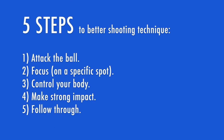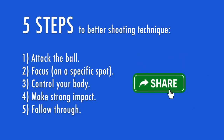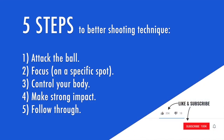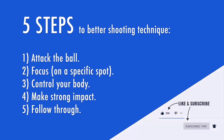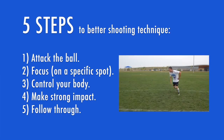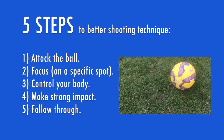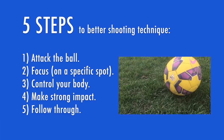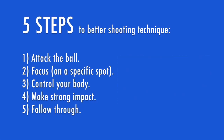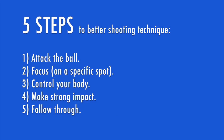You now have a 5 step formula to improve your shooting but none of this matters if you don't actually use it. You can go back to your old habits or you can use these tips to analyze your shots when you're practicing and in games. To quickly recap: Step 1, attack the ball with purpose. Step 2, focus on a specific point on the ball and keep your focus until you follow through towards your target. Step 3, control your body — make a strong plant beside the ball to ground yourself, stabilize yourself and get your upper body over the ball to keep your shot on target.